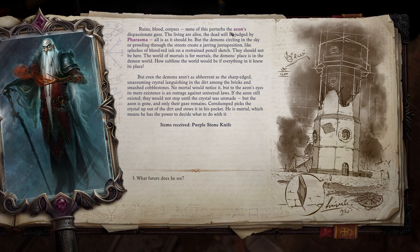The present: ruins, blood, corpses — none of this perturbs the Aeon's dispassionate gaze. The living are alive; the dead will be judged by Pharasma. But the demons circling the sky create a jarring opposition — they should not be here. The world of mortals is for mortals. However, even the demons aren't as abhorrent as a strange unassuming crystal languishing in the dirt among the bricks — to an Aeon's eyes, its mere existence is an outrage against universal laws. Cordon picks the crystal up and stows it in his pocket — he is mortal, which means he has the power to decide what to do with it. We got a very important item: the Purple Stone Knife.